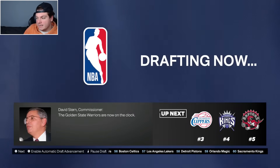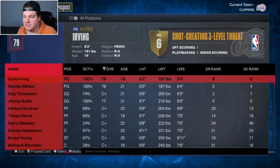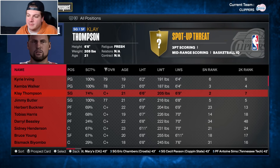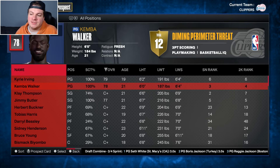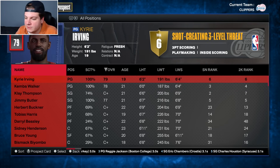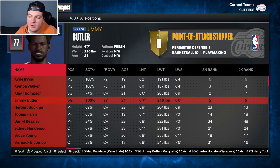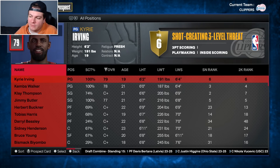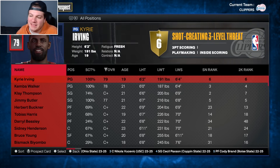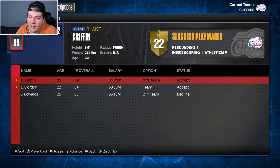My decision is between Kyrie Irving and Jimmy Butler. I don't want to discredit Klay Thompson or Kemba Walker, but I really think Kyrie or Jimmy Butler would be more beneficial. If I take Jimmy Butler he'd be my starting small forward, but I think Kyrie Irving will come in at a higher overall and is easier to build around. He's a transcendent piece and I think he's that guy. So I'm taking Kyrie Irving — welcome to LA. He's going to be our new starting point guard, meaning Baron Davis is in all likelihood on his way out.